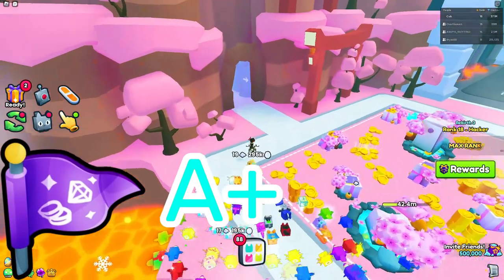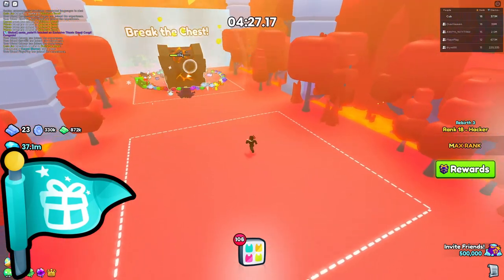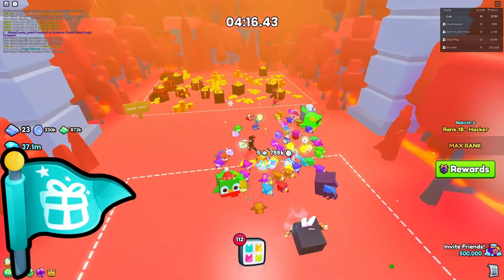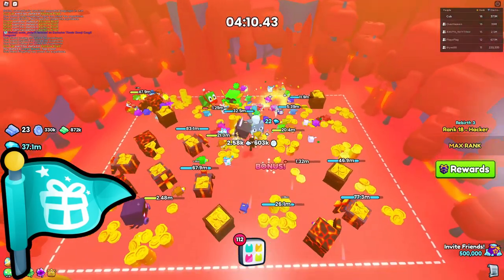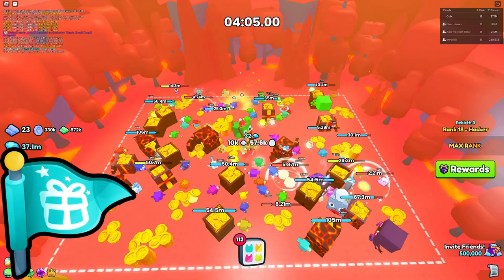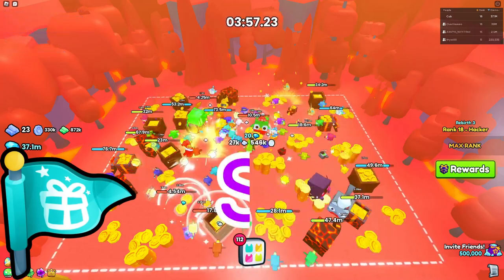At second place we have the Exotic Treasure Flag, which really does increase your drop rate by quite a bit. It's a very good alternative to the Super Drops game pass — a great drop-boosting option. If you're trying to grind drops, this is a very good flag to use. I'm giving this one a solid S.